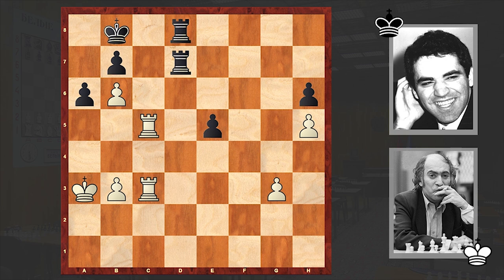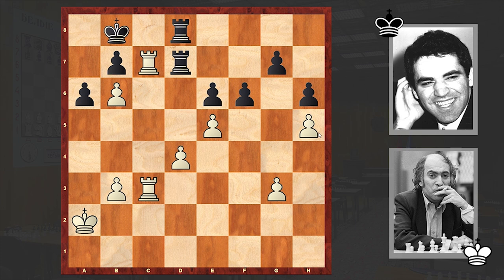At this point we have total equality. Now let's go back and start analyzing from this point. Tal played exf6, but the winning moves were Qa3 or g4. G4 is better — you are not even allowing your opponent to go for f5, and after g4, black is actually finding himself in zugzwang.